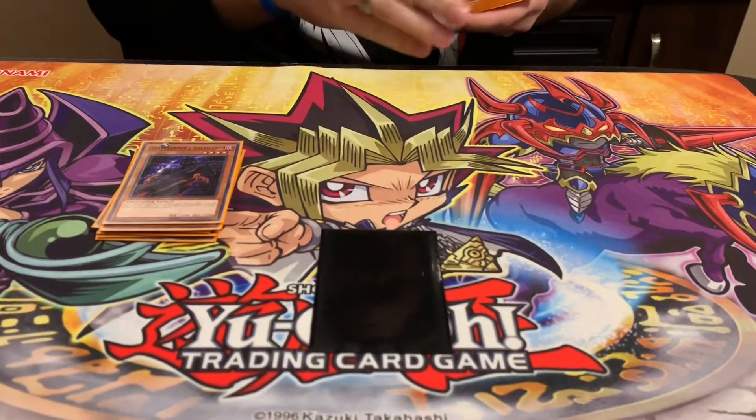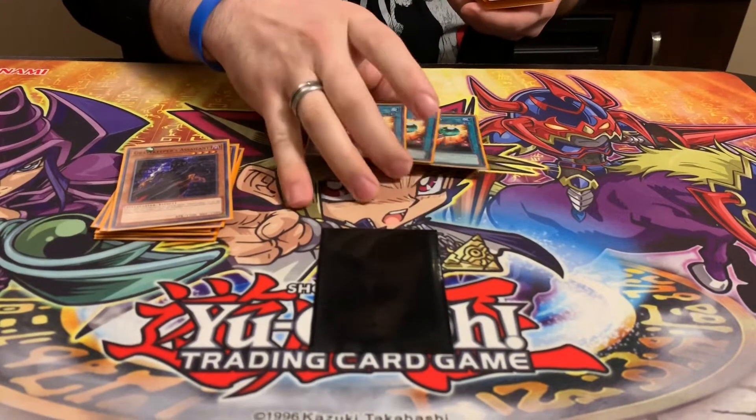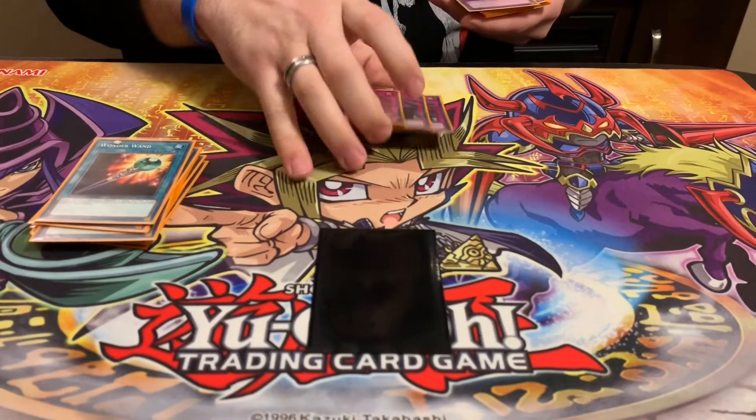If you brick a Wonder Wand early, the Assailant gives you an extra chance to have a spellcaster. I play three Wonder Wands, which are the only spell — this is the best one, it's your draw power. Then I play three Ride of Spirit, which I feel like is a standard.